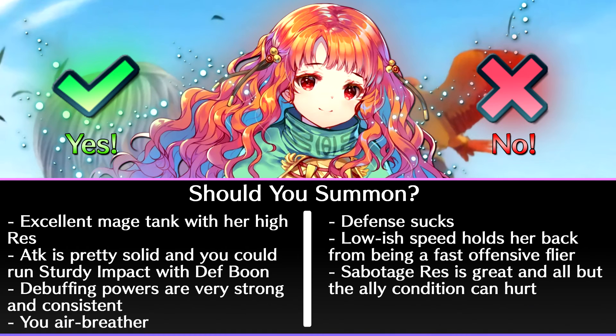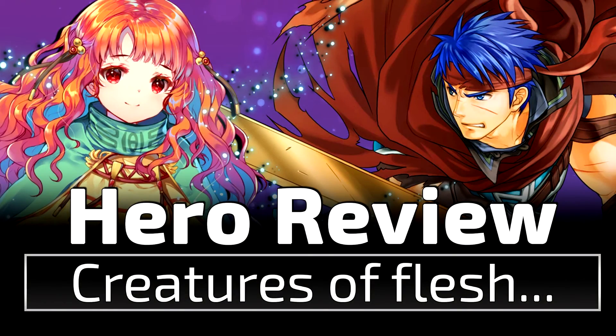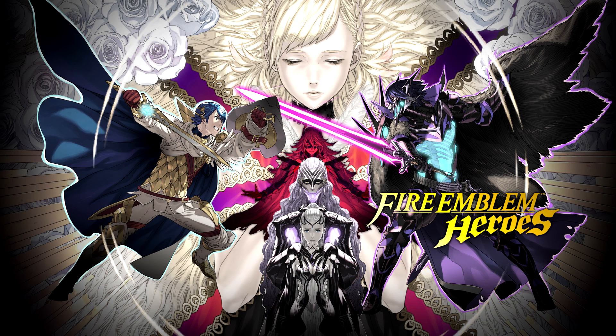So should you summon for Yune? She's an excellent magic tank with her incredibly high res. Her attack is pretty solid, and you might be able to run Sturdy Impact with a defense super boon. Her debuffing powers are very strong and consistent. On the other hand, her defense sucks. Her speed holds her back from being a fast offensive flyer. And Sabotage Res is great and all, but the ally condition can make it hard to get the debuff. Thanks for watching — subscribe for more Fire Emblem Heroes content, leave a like, and follow me on Twitter at Exo_Ty for updates and reactions. Stay hydrated folks and keep breathing air.